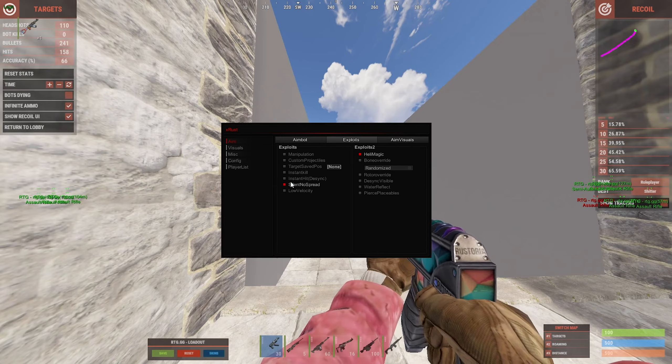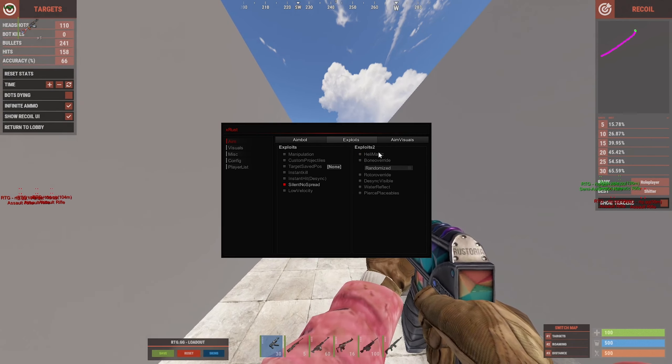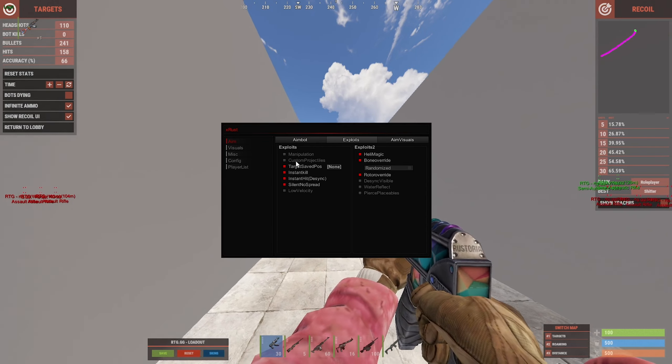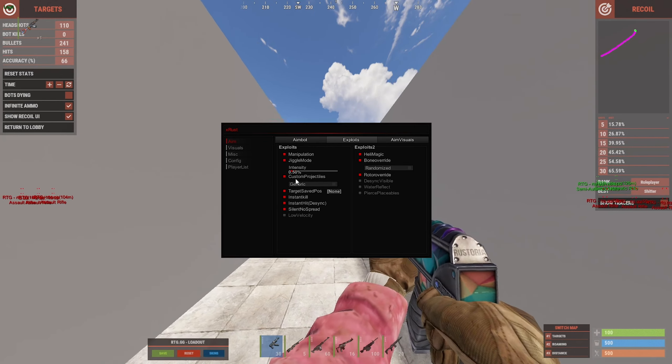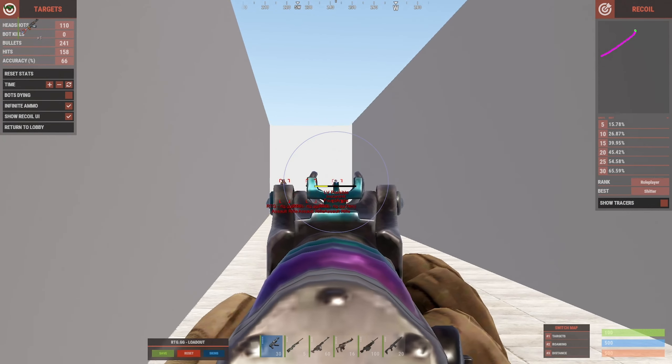Moving on to exploits — everything under this category is considered rage. None of these features are going to be safe, other than maybe heli magic and bone override if set to randomize. Everything else is for full rage — you can wipe entire servers with this.